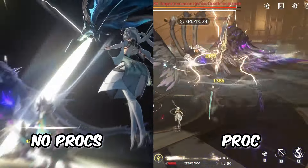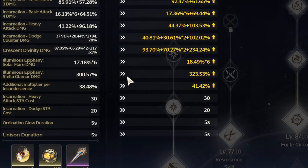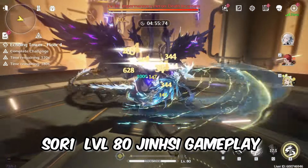Her third skill consumes all the Forte gauge you've built up, and for each stack you get a damage multiplier bonus of around 40% at level 8. So you want to have a full gauge before you use your third skill.